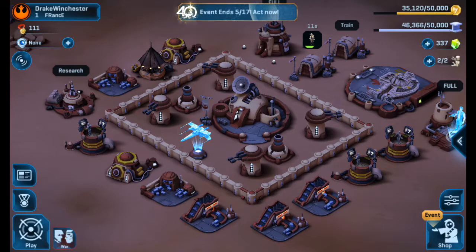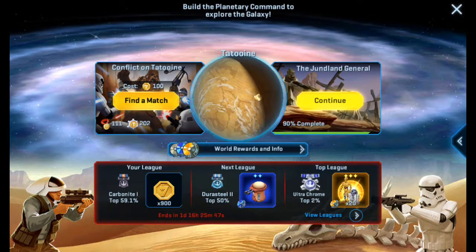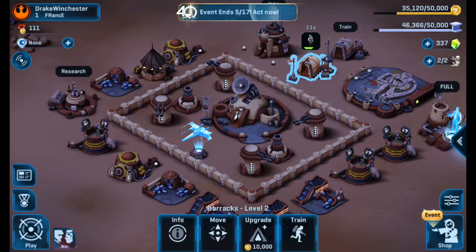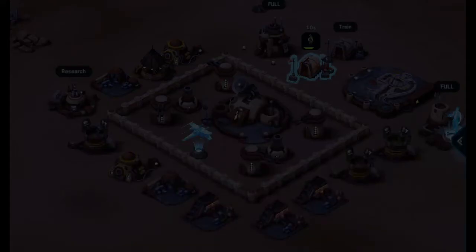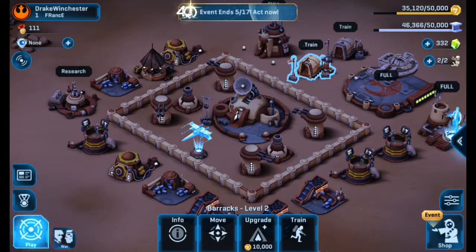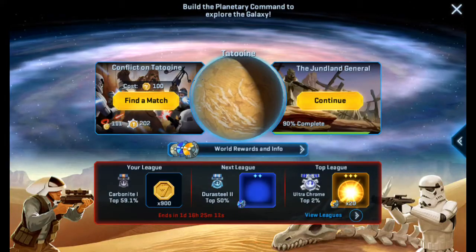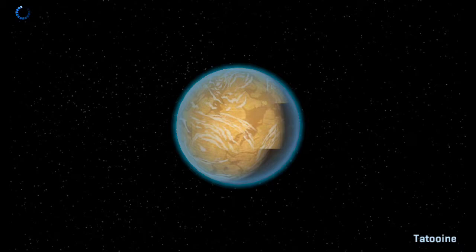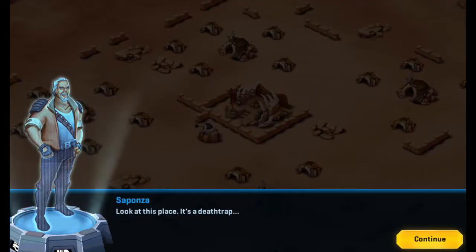I wonder if the missions are the same for the Empire side. But this is the last mission. We find his main place — the main enclave of the Genlin General has been found at last. Defeat the Genlin General for one star, defeat two of his troops, defeat ten troops for two stars, and destroy 100% of the base for all three stars. Final mission, everybody. I'm probably gonna lose this on the first try. We've been doing so good on all the missions — we haven't failed a single mission together.